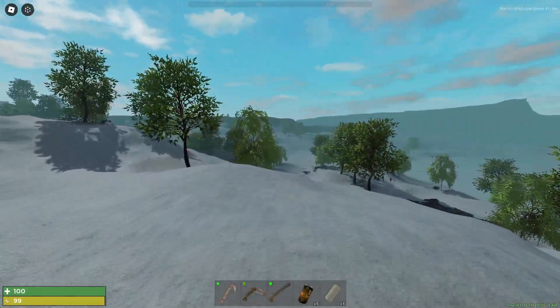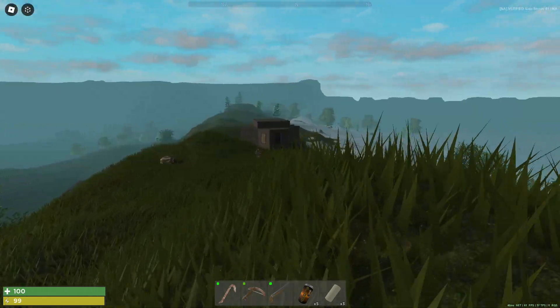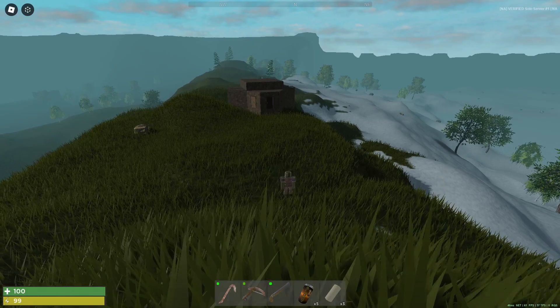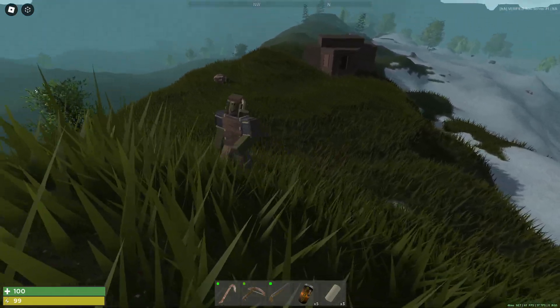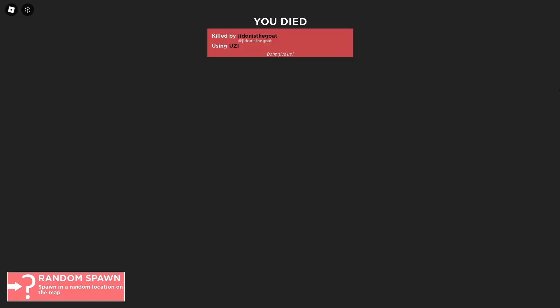I guess we'll just travel this land and try to stick to high ground advantage. I see someone — who's that guy over there? I think this person sees me. Hello there. Is this guy friendly? Wait, why is he so fast? That guy definitely had something on him. That was actually so unfortunate, man. Let me just go back to the main menu and end it from there.